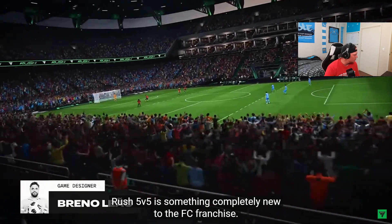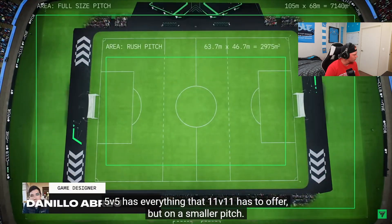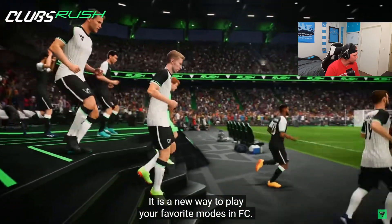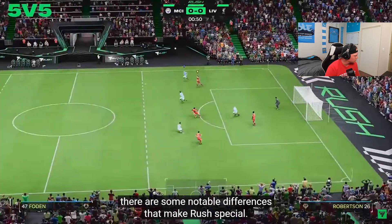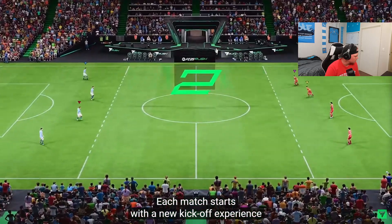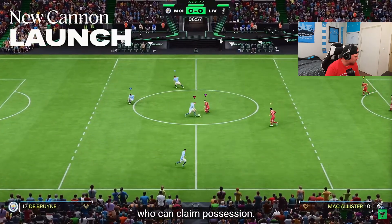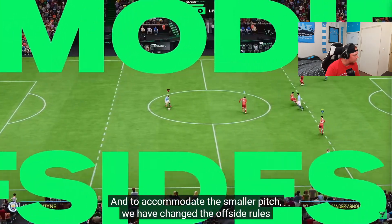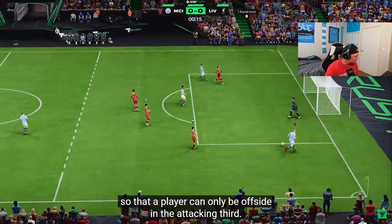Rush 5v5 is something completely new to the FC franchise. 5v5 has everything that 11v11 has to offer but on a smaller pitch. It's a new way to play your favorite modes in FC. While gameplay will feel the same as any match in FC25, there are some notable differences that make Rush special. Each match starts with a new kickoff experience that sees players rushing towards the halfway line to claim possession. To accommodate the smaller pitch, the offside rules have been changed so that a player can only be offside in the attacking third.